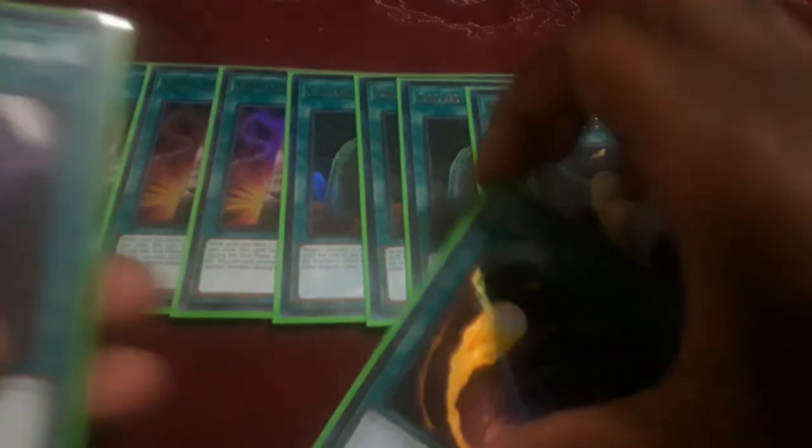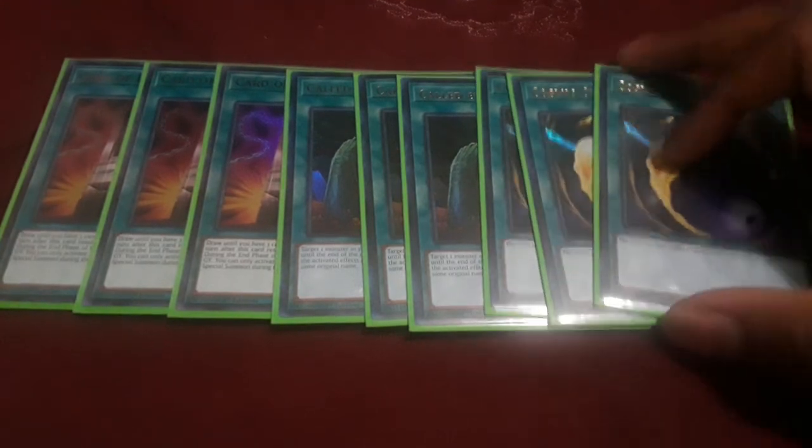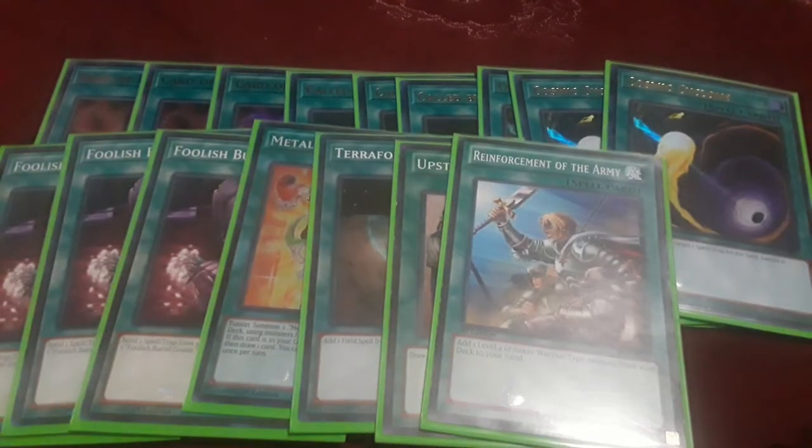Now on to the rest of the spells: three copies of Card of Demise, three copies of Called by the Grave, three copies of Cosmic Cyclone, and three copies of Foolish Burial of Goods. Then one Metal Fusion, one Terraforming, one Upstart Goblin, and one Reinforcement of the Army. That is it for all of my spells — and I believe that is the heaviest part of this deck, the large amount of spell cards in it.